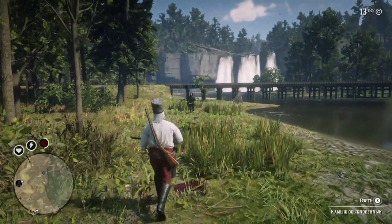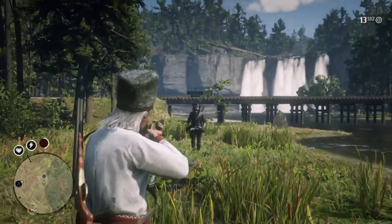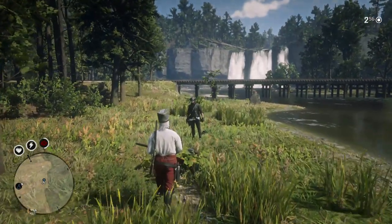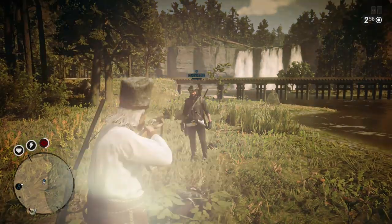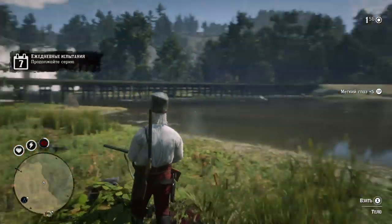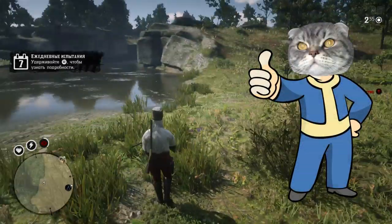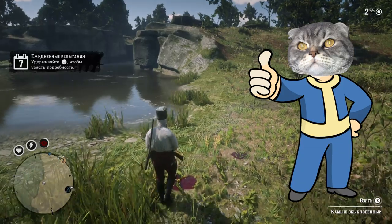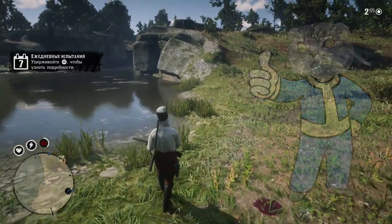Now I'm going to show the same test but with body shots using a shotgun, again with a Dead Eye ability active. As you can see, I'm not restoring any Dead Eye from that either. So I'm sorry — Eye for an Eye is actually a good ability. I said it was useless, but it's a good ability. The mechanics just work in a weird way.